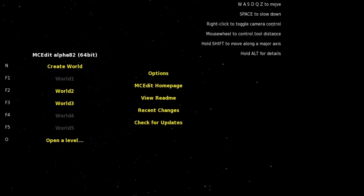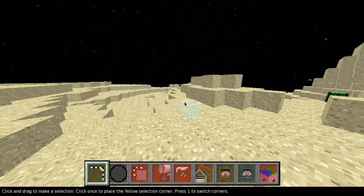Hello guys and welcome to the MCEdit tutorial. Here you are at the start — MCEdit Alpha 82. That's the version you want, though I think any other version works. This is what I use. So, open a level — this is the best way to do it. Then you go into your saves, you just click that, then you choose from here. I'm going to choose New World. Then you double click level.dat and then you are spawned here.